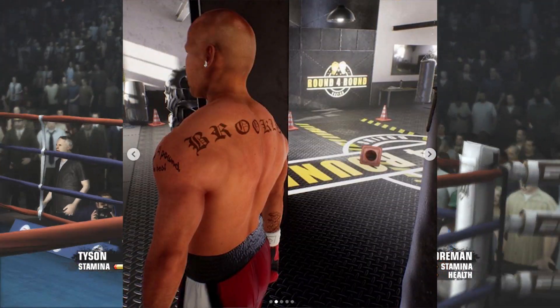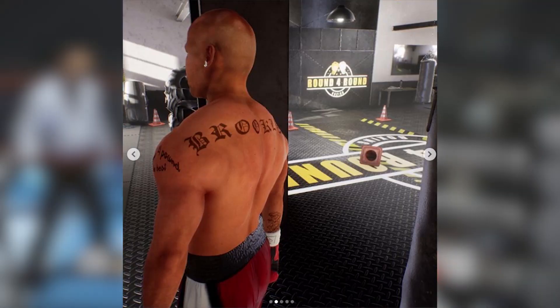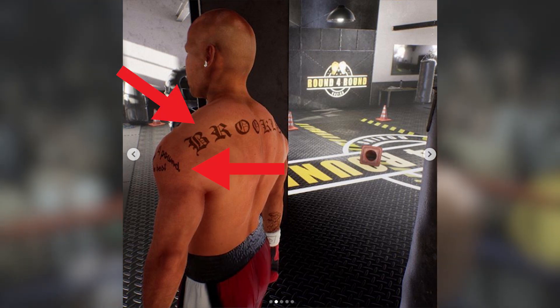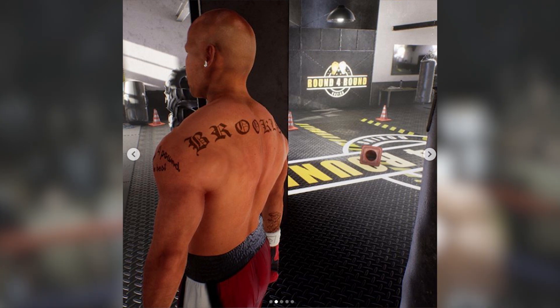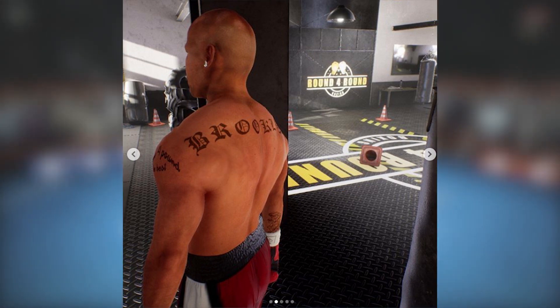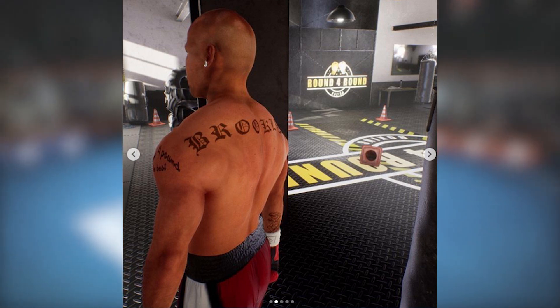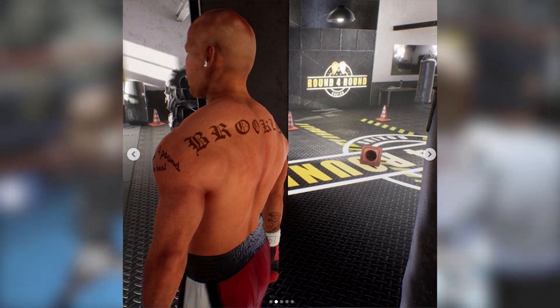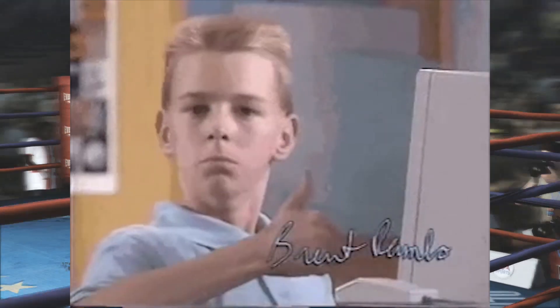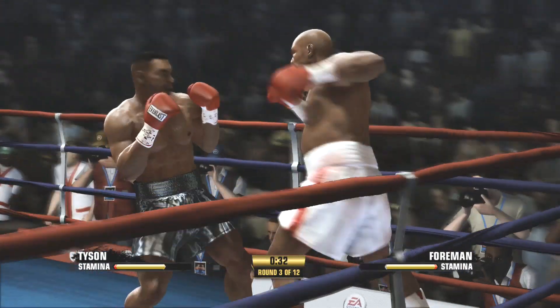Image number two is of Zab Judah's beautiful backside. As you can clearly see this time, it shows tattoos on his arm, on his back, and on his right arm towards the bottom. This also shows the environment as well, but the most important thing is the character model — how you can see the muscle definition and how the character model looks clean and crisp. So I'm happy with this image. If the graphics look like that, I'll be very satisfied. Let's move on to image number three.